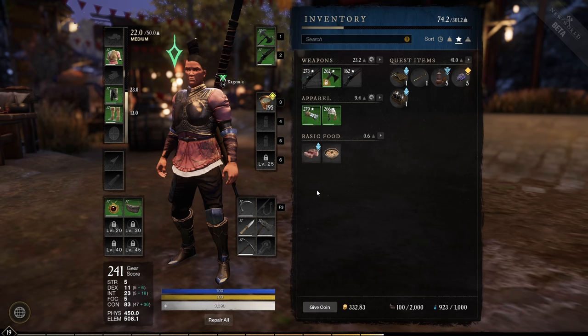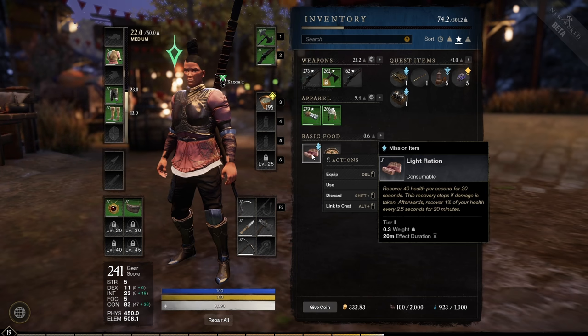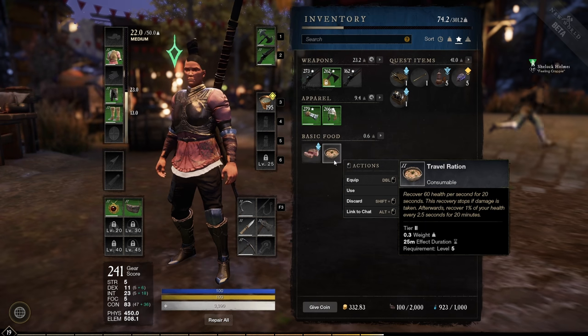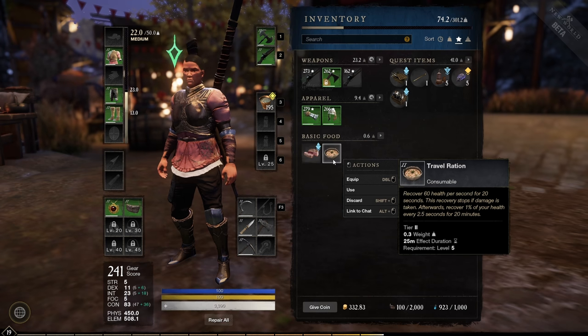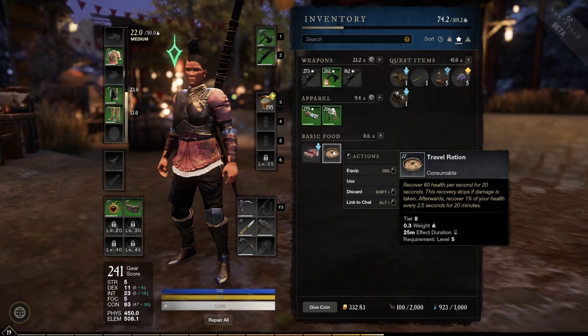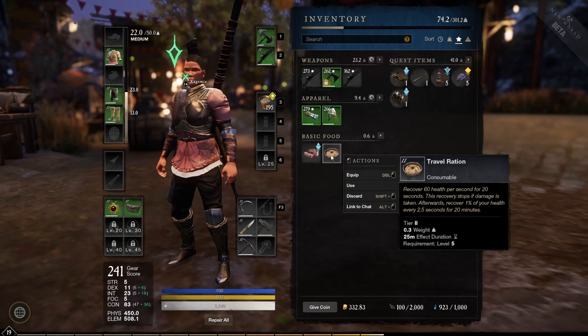When questing, always make sure you have a food buff. The light ration and the travel ration are almost the same, but the light ration is a better choice since it's cheap to make and gives you the same 1% health regen as the travel ration. The only difference is the travel ration gives a slightly larger burst of health at the start — about 20 health more per second — but overall regen is equal.